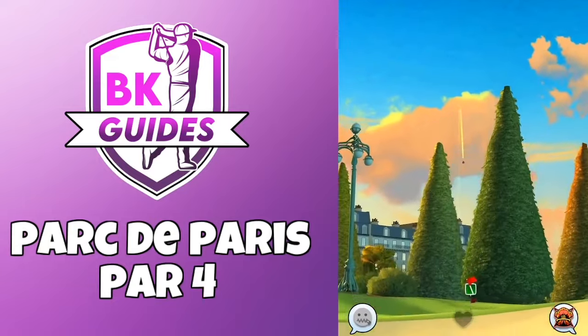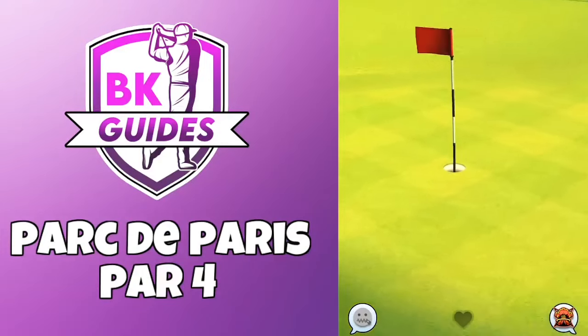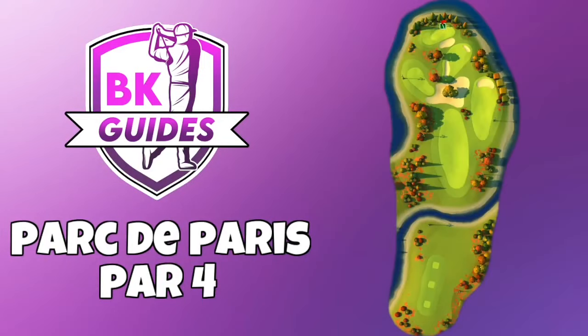Then important to centre the ball with dunks and hit perfect, which we do, and it drops beautifully for an eagle on this par 4. Thank you for watching and good luck in your games. Bye for now.